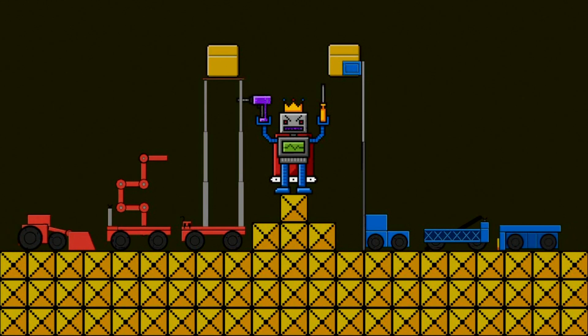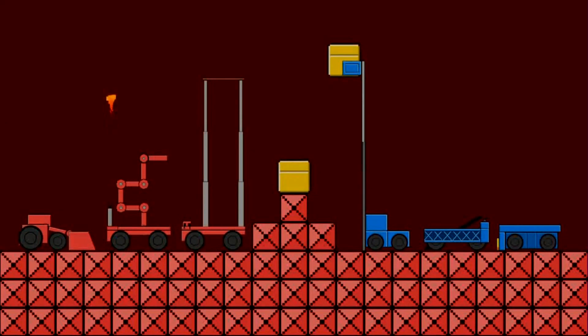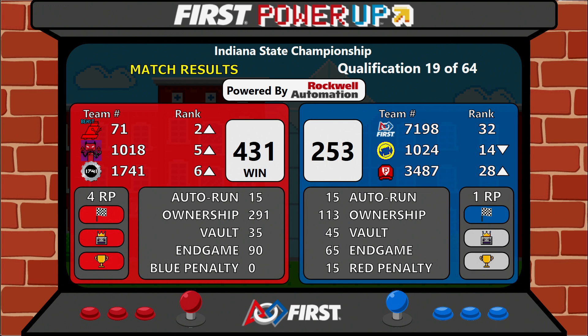And we have a score. Congrats to the Red Alliance, putting up a huge score of 431 points to the Blue Alliance's 253. All of the Red robots moving up, and all three of those robots are in the top eight: 71 at 2, 1018 at 5, and 1741 at 6, thanks to those four ranking points they earned during qualification match number 19.